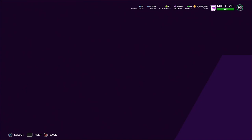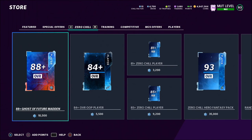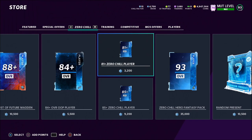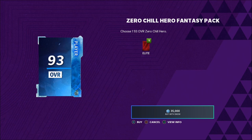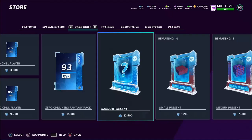Now let's talk about the rewool packs. I don't recommend opening these — they're way too risky. There's no set that can minimize your losses or maximize your gains; you just open them and resell whoever you get, hoping for luck. I've seen people make a lot of profit and I've seen people lose a lot of coins. If you have a lot of snow and just want guaranteed profit, I recommend opening the 93 overall Chill Hero Fantasy pack and selling whoever you get — that's just guaranteed profit.